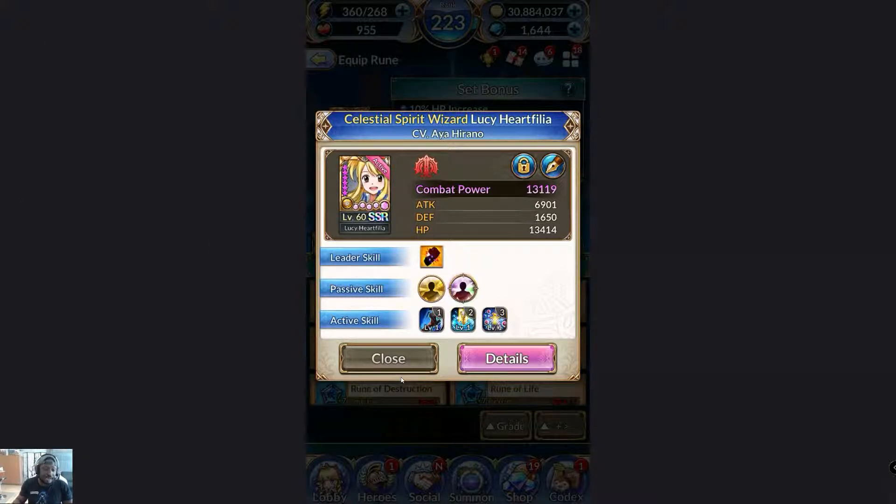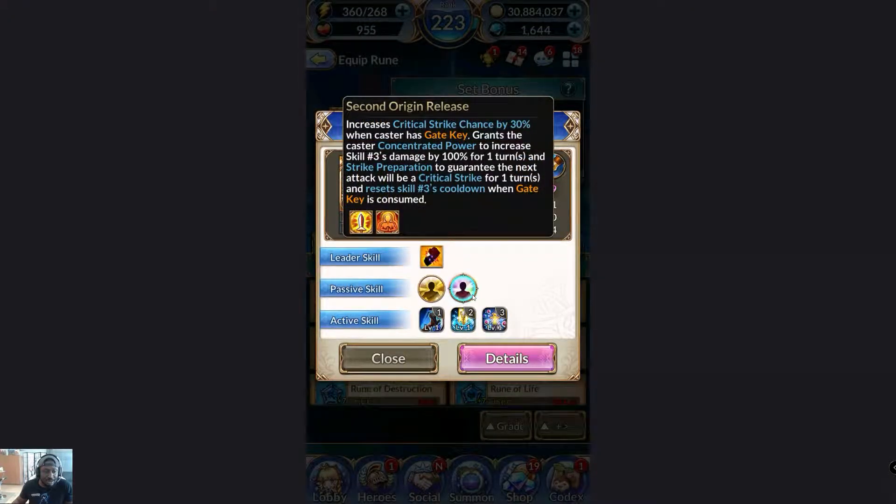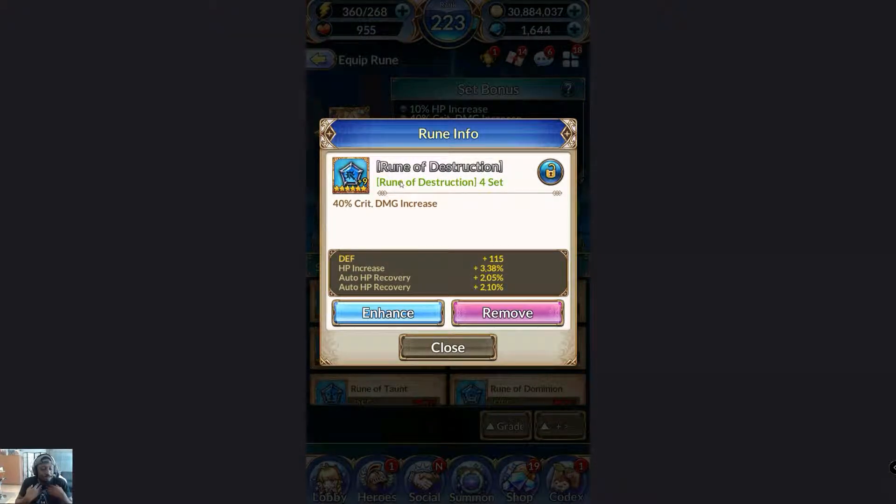Lucy does a lot of raw damage, and you might think giving her critical strike chance would be good. But if you read her passive, it says she has a way to make sure her damage is 100% critical — strike penetration and guaranteed critical strike. So I don't really need to build for critical strike chance. Instead I build for critical strike damage, which is a safer and more optimal way. Giving her crit chance just wastes it — you'd only get it every other time.